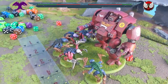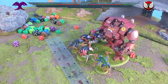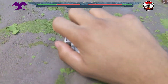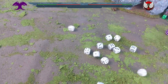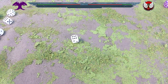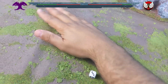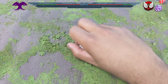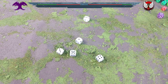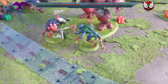Space Marines' turn — shooting. Gatling cannon: 12 shots hitting on sixes, in combat on low wounds — none hit. Heavy flamer D6 auto hits — six shots, wounding on threes — five wounds. Six Genestealers need 5-or-6 saves: one survives, four die. Four Genestealers down — two left, with the Redemptor on three wounds.